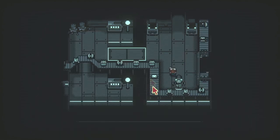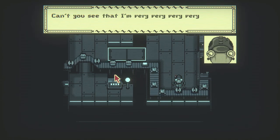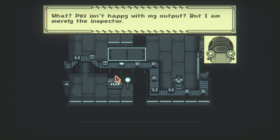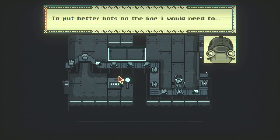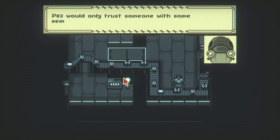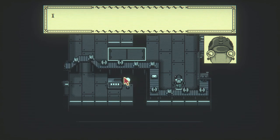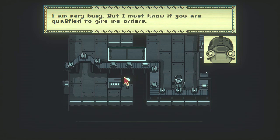What is this dude — I assume a fight. What do you want? Can't you see I'm very busy? PO3 isn't happy with my output, but I'm merely the inspector. To put better bots on the line I would need to — just who are you to be carrying orders from PO3? PO3 would only trust someone with some semblance of card game skills. I'm very busy but I must know if you are qualified to give me orders.